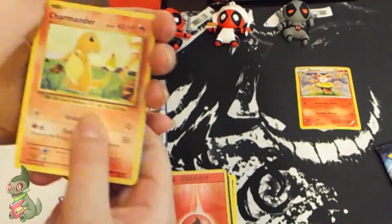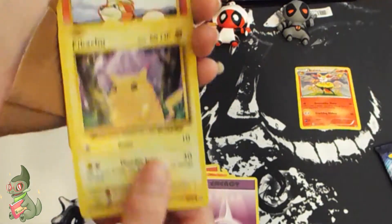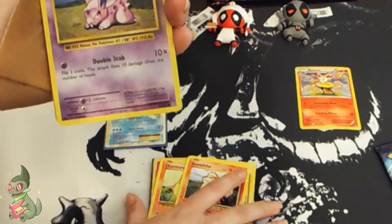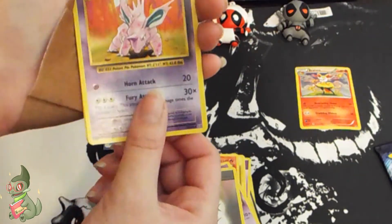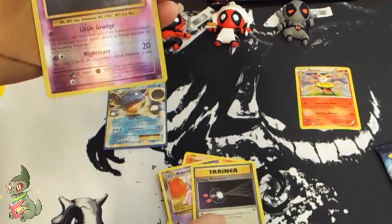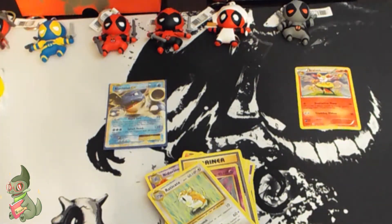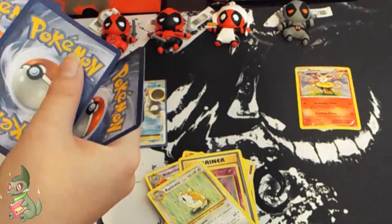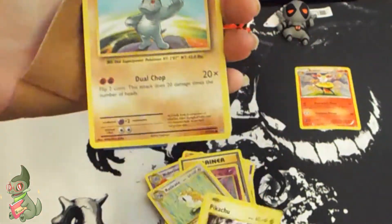I have a Charmeleon, a Psychic Energy, a Pikachu, a Growlithe, a Nidoran, a Nidoran Double Colorless, a Nidorino, Energy Reverse, a Gastly, and a Raticate. Last pack — one, two, three, one and two, let's see what we get.